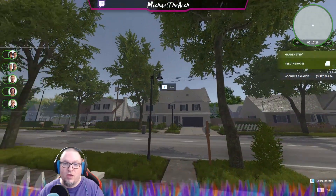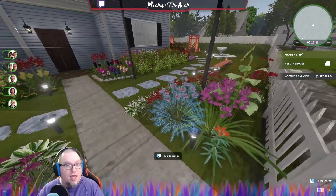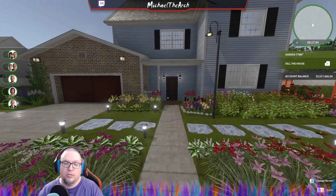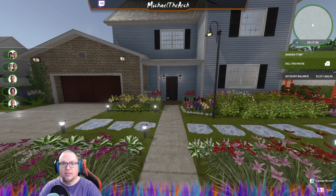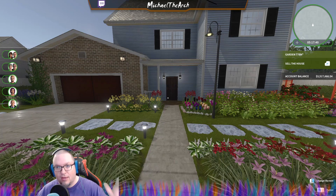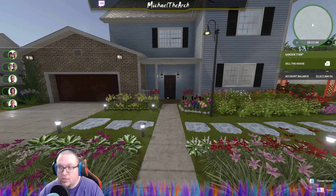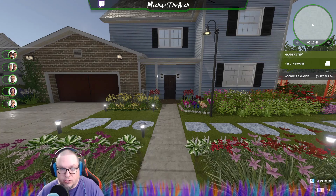Hey, what's up and welcome to another House Flipper showcase. Today we have our final base game house besides maybe our office that we have to sell to finish the official game. So here we are — this is the uninhabited house, and we just got a 404 scoring English garden. Let me take you through the garden and then I'll take you through the house.